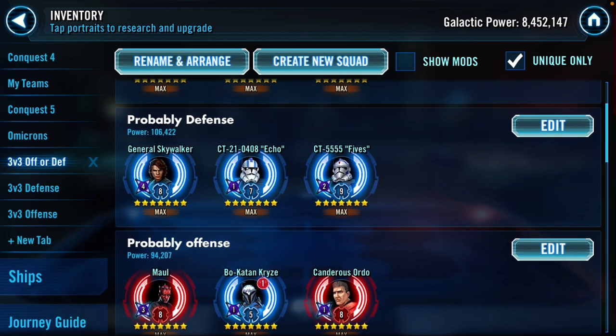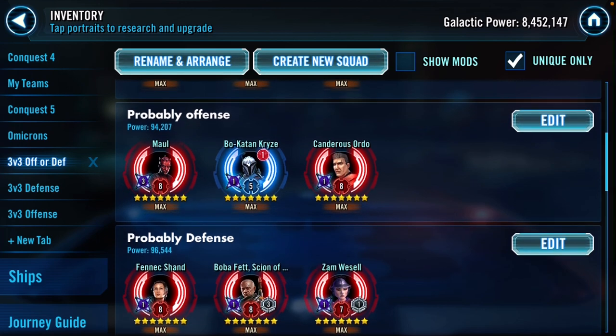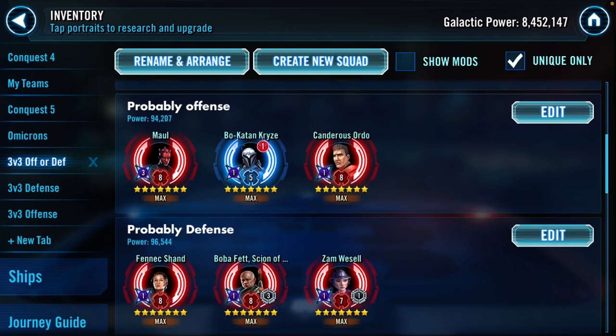Maul is probably better on offense. It's a shame that without a full team of Mandalorians Maul won't really work out. For example this Bo-Katan team can be taken down by Cad Bane fairly easily with decent banners. It's just a good offensive team to take something down, maybe something that has a Kenobi in it.